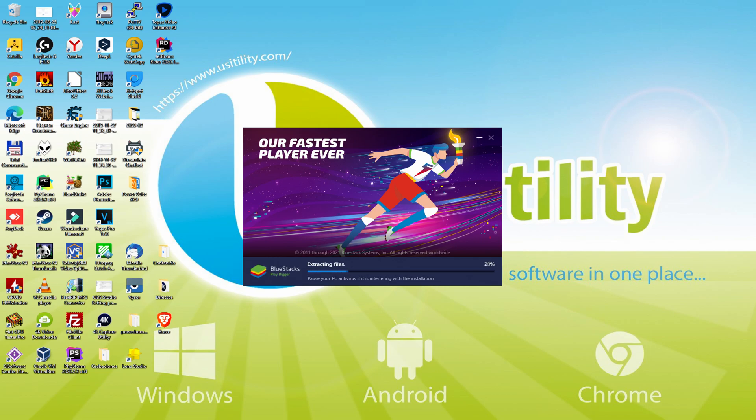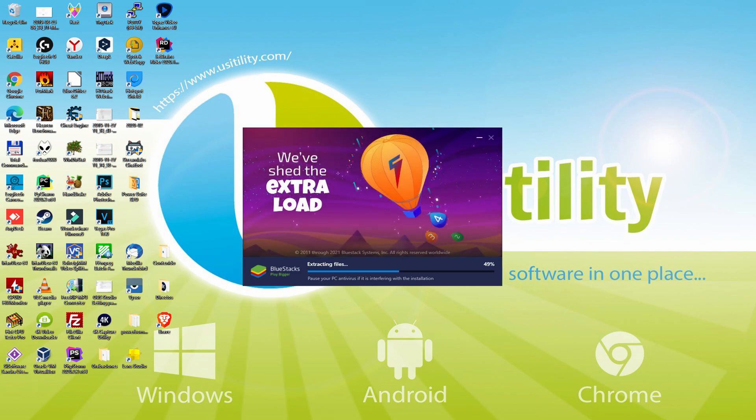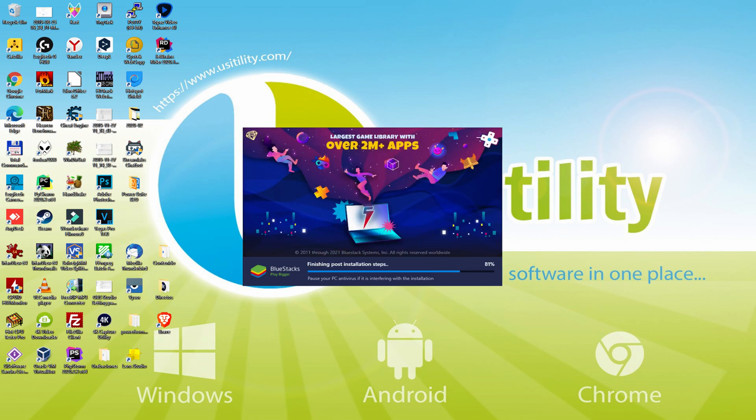The download is finished and now it proceeds with the installation phase. With BlueStacks 5 you can reduce RAM usage with a single click, especially useful if you face performance-related problems. In addition, you can activate Eco Mode to enjoy 87% reduced CPU usage, 97% reduced GPU usage, and easier multitasking. BlueStacks 5 is built to provide stability and performance during long gaming sessions.